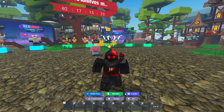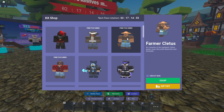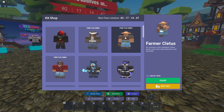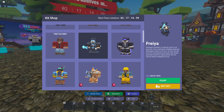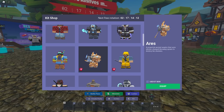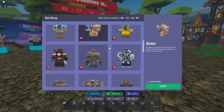A unique aspect of Bedwars is a system called kits — basically different classes with different abilities. Unless you're ready to dish out some Robux, you get three kits you can use for free every week. You can see the next rotation is in two days and 17 hours. Currently free are Melody, Lassie, and Cletus. You can choose one of these free kits, or if you want to spend Robux, you can buy some gamepass kits. Then there are battle pass kits — those little red icons are essentially battle pass characters.